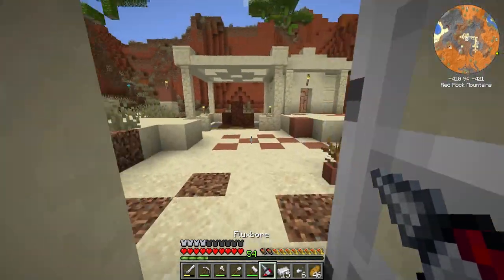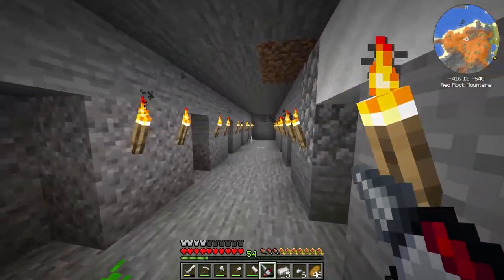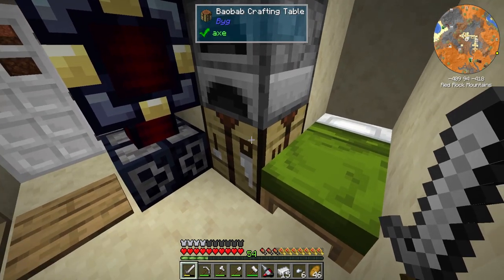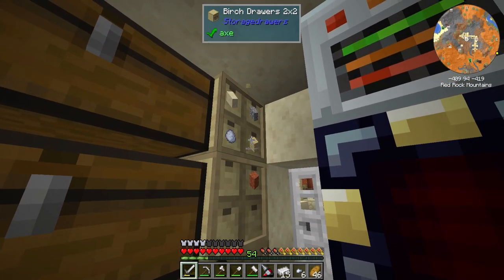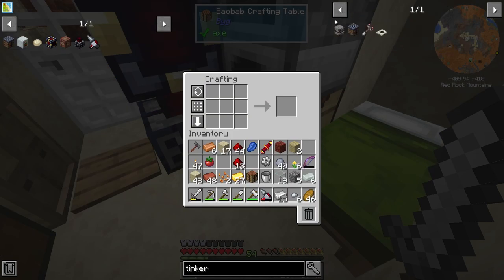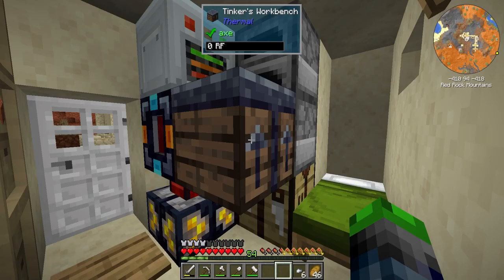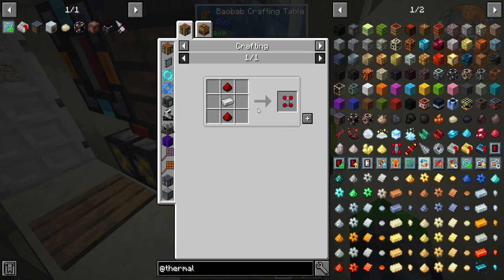We've got a little bit of a charge in our Flux Bore, so let's test it out down below in my strip mine. I totally forgot about the Tinker's Workbench that we need to craft for this — super simple to make. Let's do that real quick. We make up the Tinker's Workbench and this should allow us to augment it.